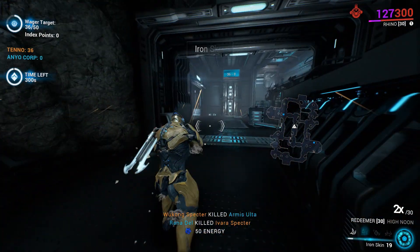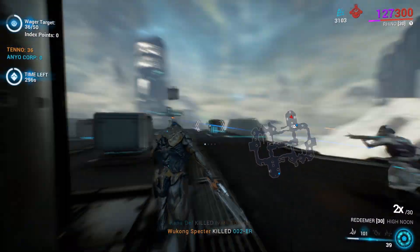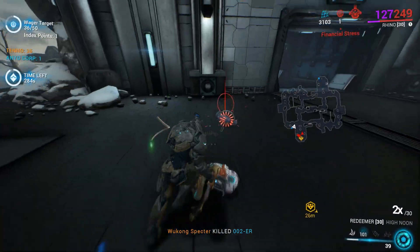As you can see, you can finish each round within 4 to 5 minutes. You can farm up to 840,000 credits per hour without the booster.